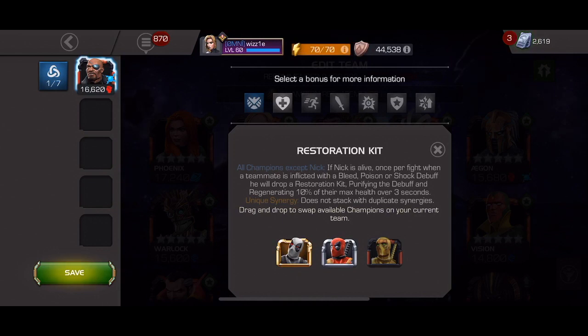Restoration Kit is probably the most popular of Nick Fury's synergies. It states all champions except for Nick — if Nick is alive, once per fight, when a teammate is inflicted with a bleed, poison, or shock debuff, he will drop a restoration kit, purifying the debuff and regenerating 10% of their max health over 3 seconds. This is a unique synergy and does not stack with duplicate synergies. It is most commonly used for shrugging off the suicide masteries at the beginning of fights. This is very powerful for questing, to use with champions that may not be immune, and get rid of that bleed coming from the double-edged mastery.